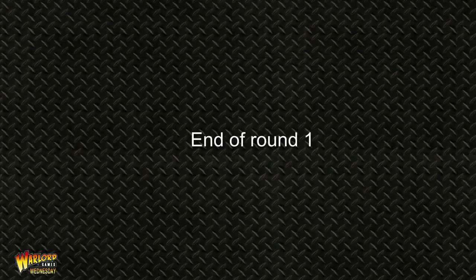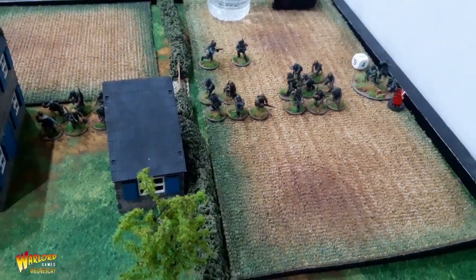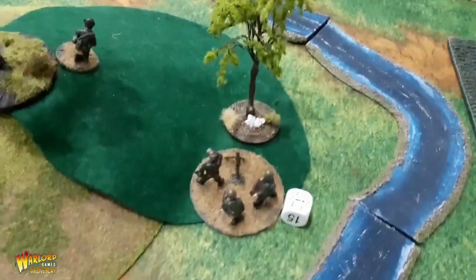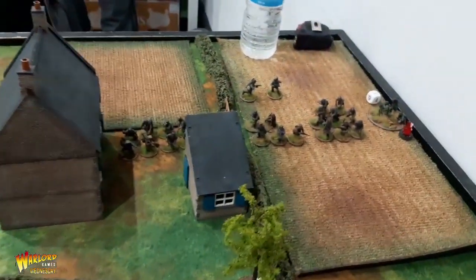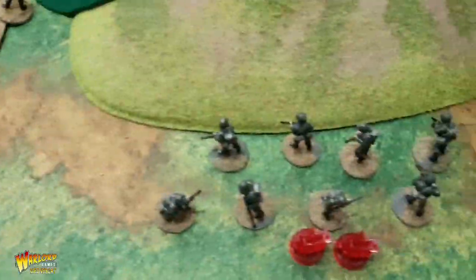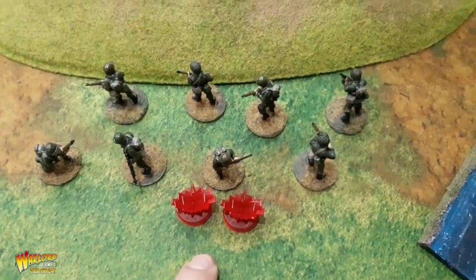Turn one. This squad moved up to the hedge, and we shot at that squad there and managed to kill three of them — quite amazed with that. The mortars exchanged shots but both missed, though they're both zeroed in for the next turn. Dan rallied all of his units, so he's got no pins on anything now. I've got one pin on one unit, two on another, but one failed its order test and stayed put. Another squad moved up around that way.